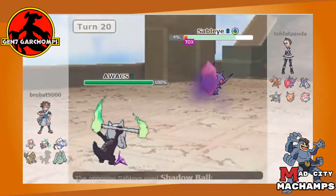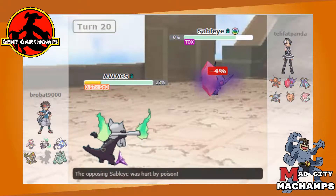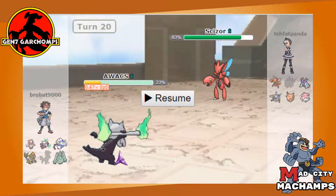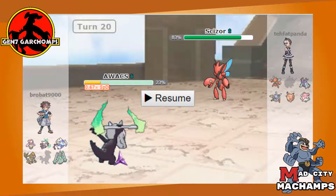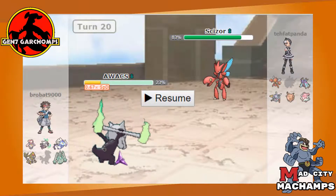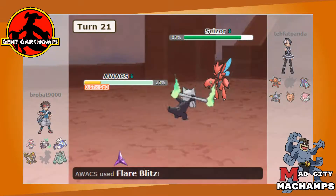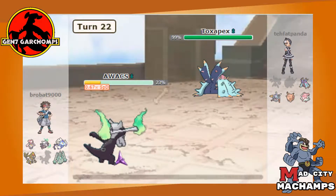We go for Flare Blitz, get a bad roll, he goes for Shadow Ball and takes most of our HP off — the Special Defense drop isn't too big a deal. Then Scizor comes out — perfect. My idea is that he's probably going for a Pursuit trap. He doesn't know my speed investment yet since I haven't faced anything over base ~20 speed. We go ahead and wipe him out with Flare Blitz — Scizor is out of the way.